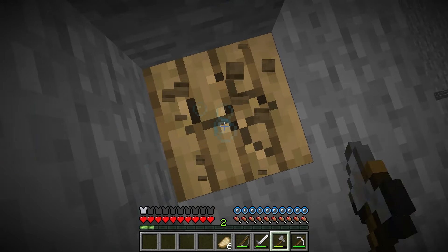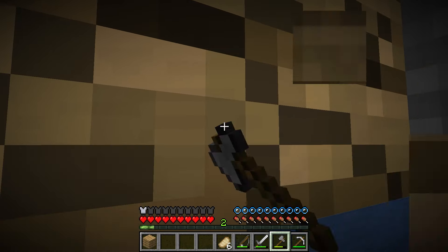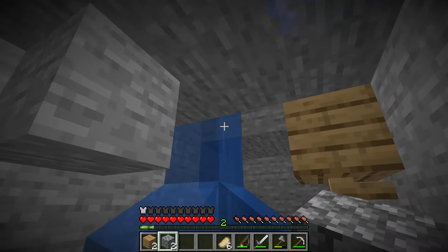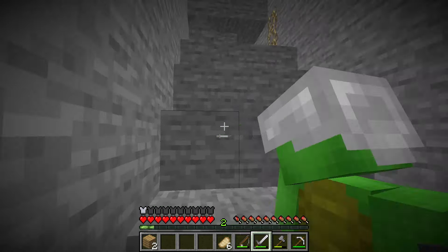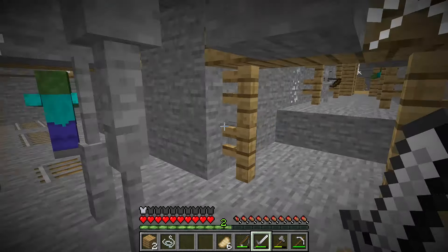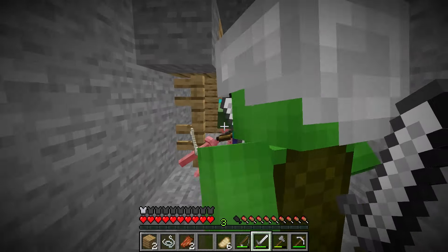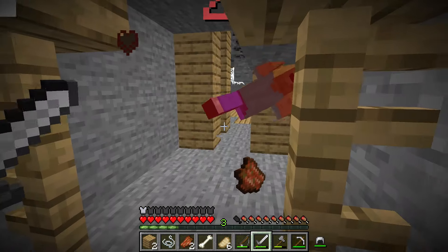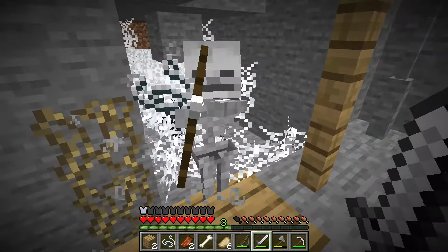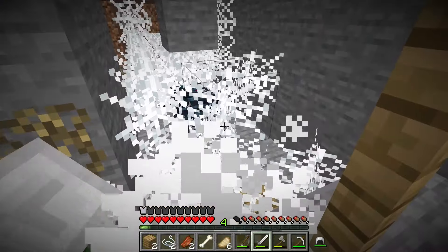JJ, you ready to go to this mysterious place? I've heard that an abandoned mine can have great resources. But at the same time, it can be dangerous. Who knows what's out there waiting for us? There will always be dangers. But we can't let fear stop us. Think of the resources we could find. Iron, coal, maybe even diamonds. That's exactly what we need to improve our equipment and defenses. We'll make it through, as we always have. If we can find iron, we can create stronger tools and even armor. This will improve our chances of surviving in the future. And if we run into monsters, we'll be ready.